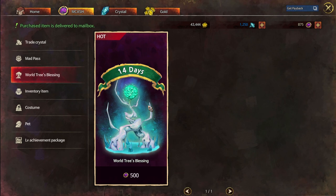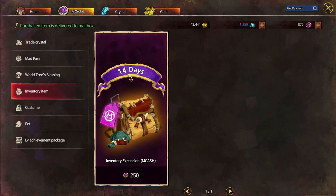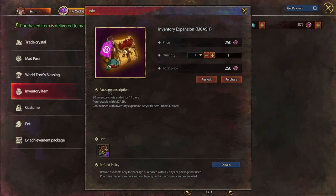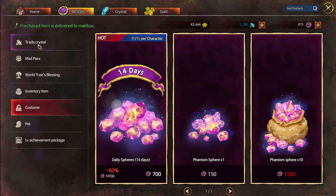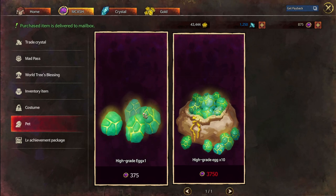With mCash you can also expand your inventory — 20 extra inventory slots for 14 days, costing 250 mCash which is about $5. Once the 14 days is over, you lose those 20 slots. You can also buy costumes and daily phantom spheres, which are part of the costume gacha system. There are also high-grade pet eggs available.